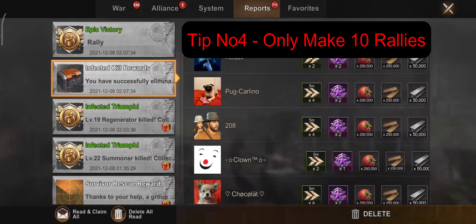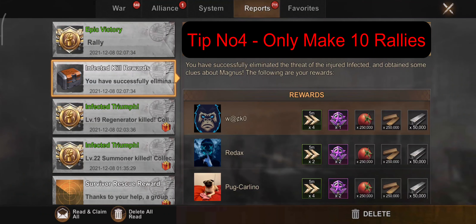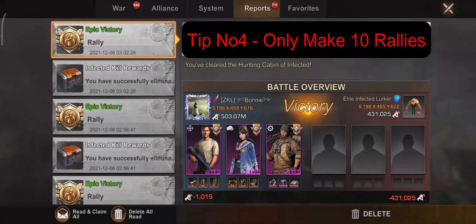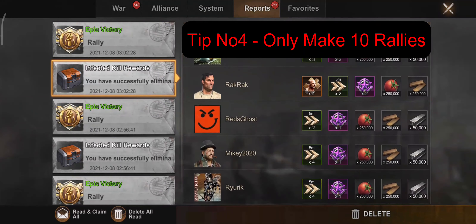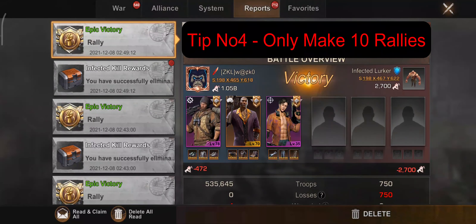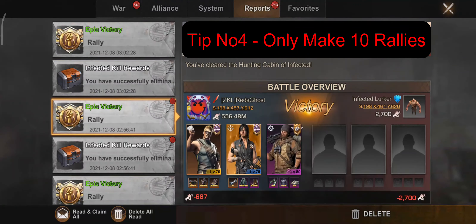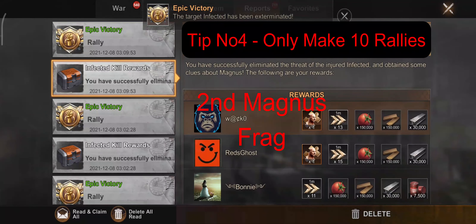Tip number 4: only rally and eliminate up to 10 infected lurkers or elite infected lurkers. Do not waste your stamina rallying anymore after you have achieved the target. You will unlock a crate containing 10 Magnus fragments once you have eliminated lurkers. Unlike the Travis event where you get Travis fragments for every elite infected hunter eliminated, the drop rate rewards for rallying lurkers here are not great. After 10 rallies I only received 2 additional Magnus fragments, and after 20 rallies only 3 additional Magnus fragments. So stop after killing the first 10.